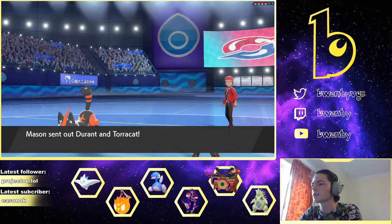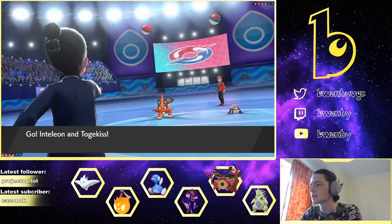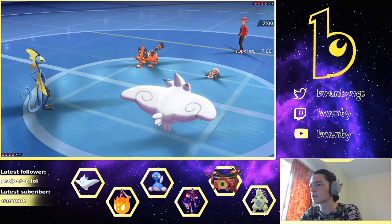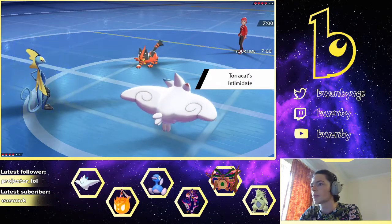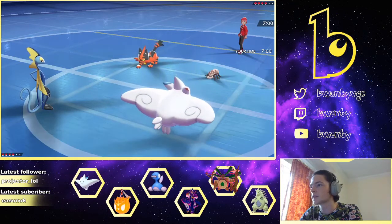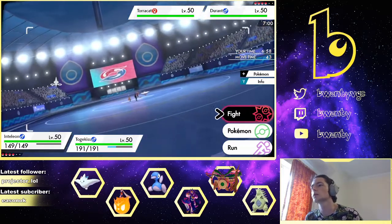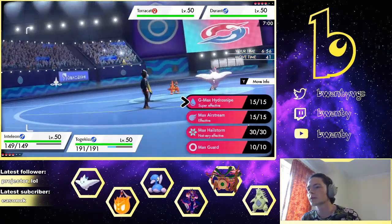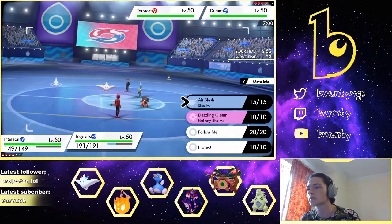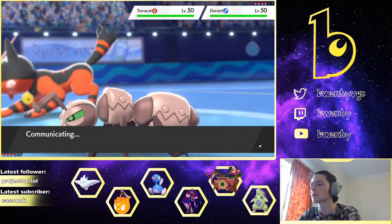He's led Torracat–Durant. No reason not to G-Max Inteleon and smack Durant with Hydra Snipe, then Air Slash the Torracat for free damage and a possible flinch.